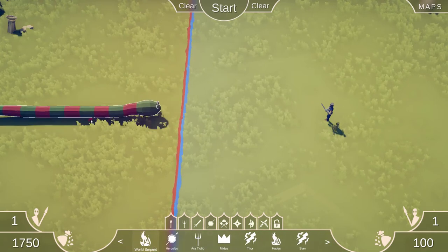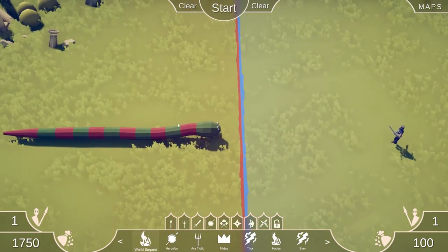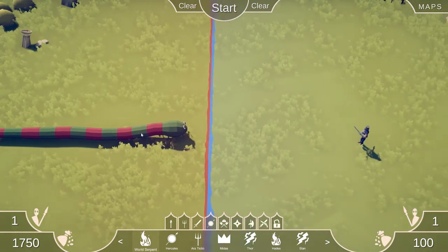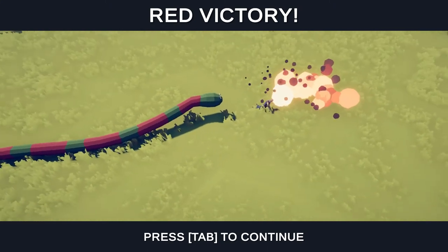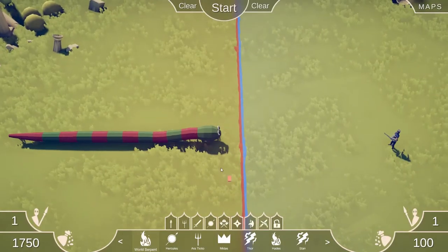The next tab has the World Serpent. I think I've done this one in a live stream before — it's basically just a giant flame-breathing snake from the Snake Archer. That's hilarious.